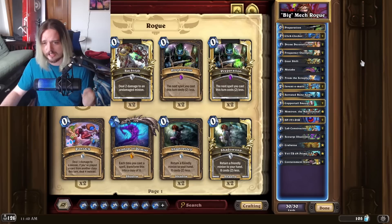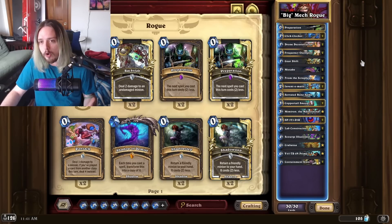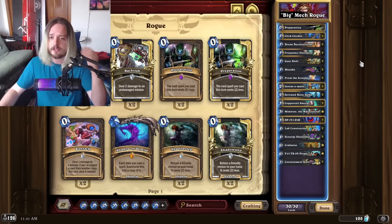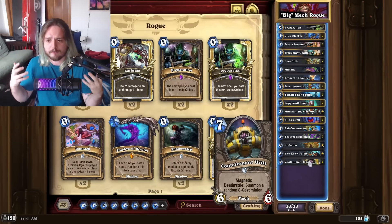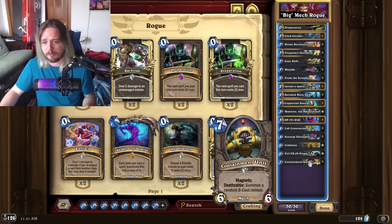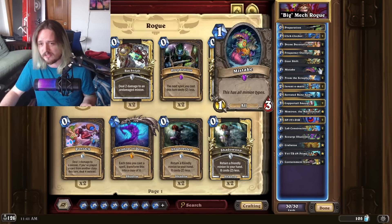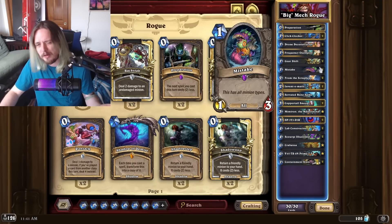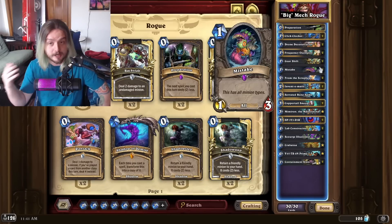If you want a spin on the same deck and want to go in a different direction, there is another version seeing play right now. I'd argue this list is slower, and you want to close out games quickly with Mech Rogue so your opponent doesn't find silence or the key card to destroy your big mech. You can play Scourge Illusionist with Containment Unit, which is a pretty interesting combo for pressuring the board with gigantic minions, but the first deck is still better. I'd probably just cut Misstep — I can't even give you an idea of what to replace it with since the other deck is just so much better.